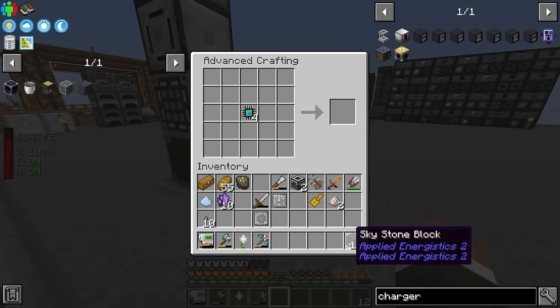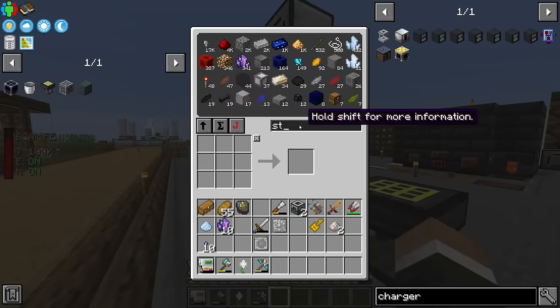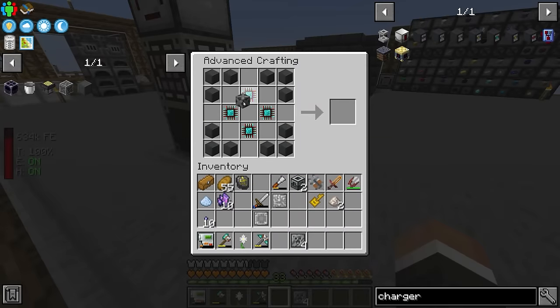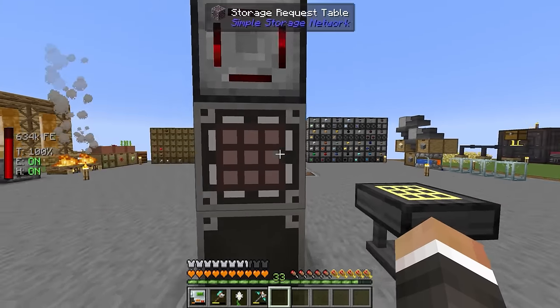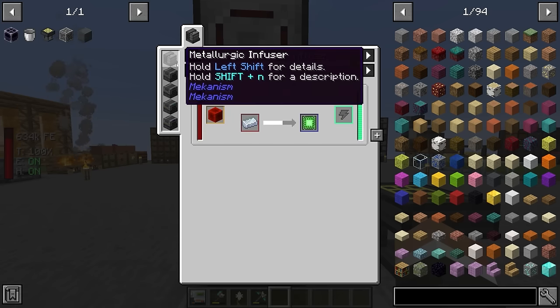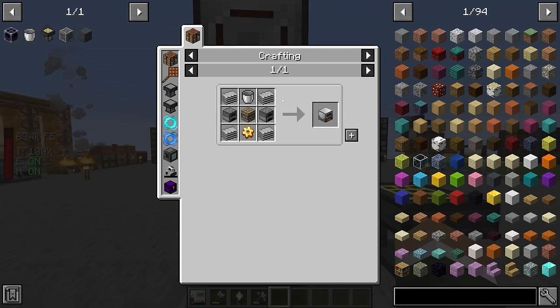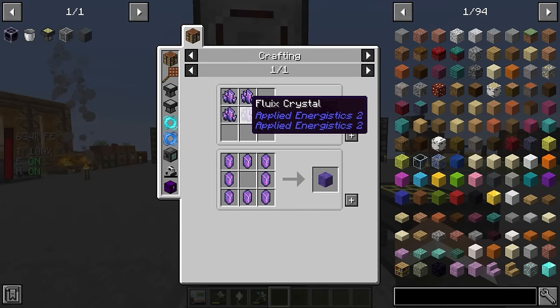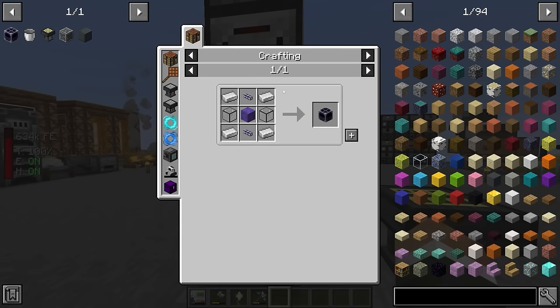Now that we have the skystone, let's get stuff into the advanced crafting table. For the ME controller we need skystone around the outside, four processes arranged around the center, the steel casing in the middle, and steel large plates. The only things still missing are the pure fluix crystals. Checking the enrichment chamber route - it requires basic control circuits, which requires a metallurgic infuser, a redstone furnace, and a resourceful furnace. Looking at the crystal growth accelerator instead, the fluix blocks are actually super easy.